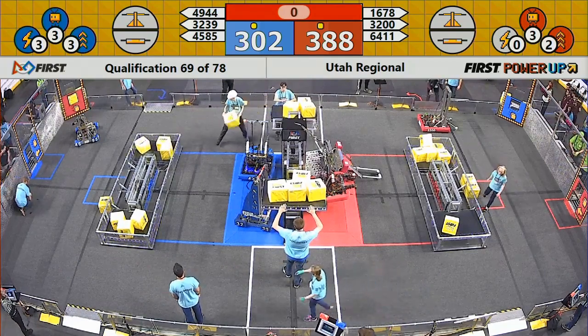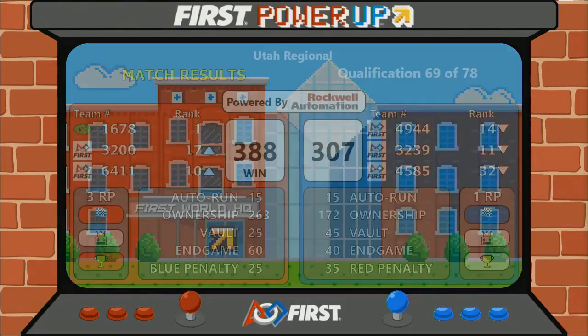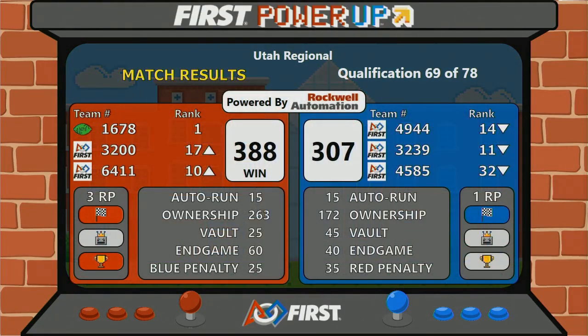All right, here come the official scores. Red: 388 — very impressive. Three ranking points for each member of Red Alliance. One ranking point for Blue Alliance. Teams are awarded two ranking points for the win.